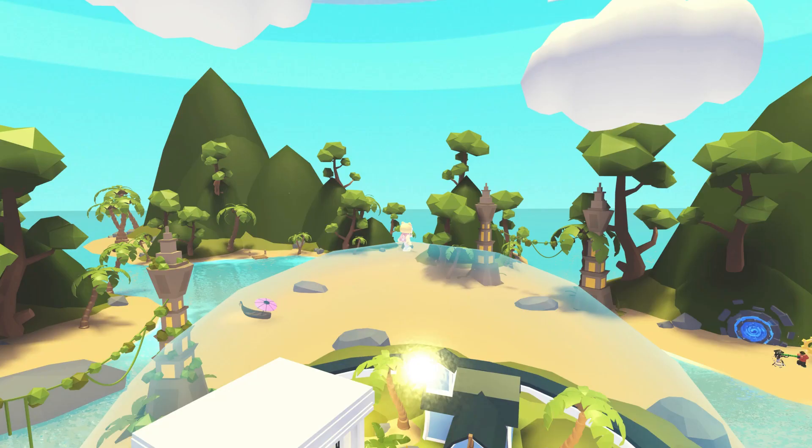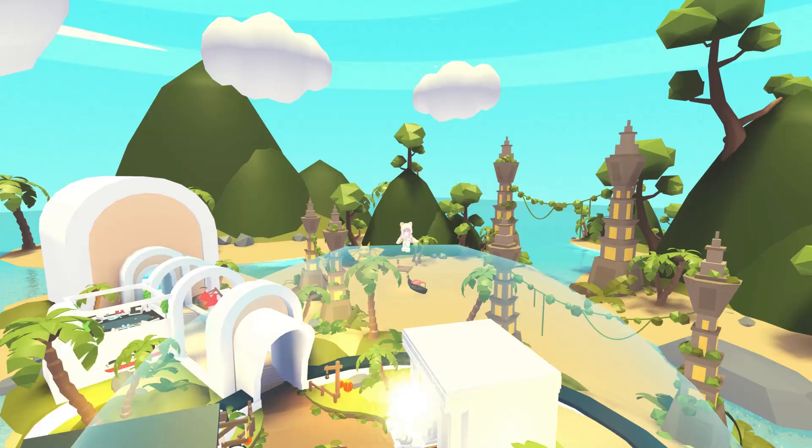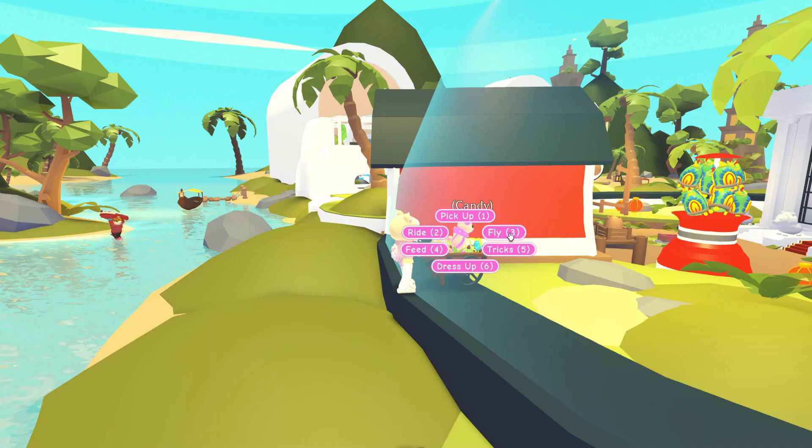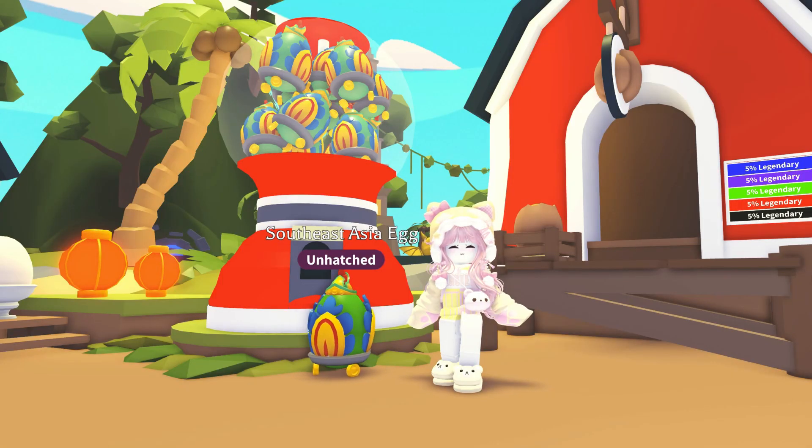I wish Adopt Me had a portal room where you could visit lots of older events so we could have more areas for role plays. I glitched into the nursery to see if you could buy the old eggs, but it doesn't let you buy anything in the portal area. Luckily, I still have some Southeast Asia eggs in my inventory.